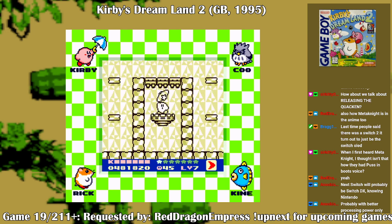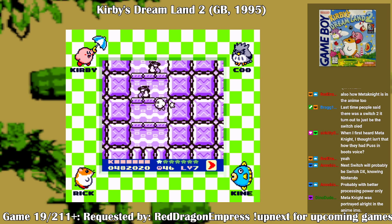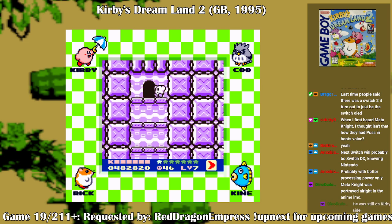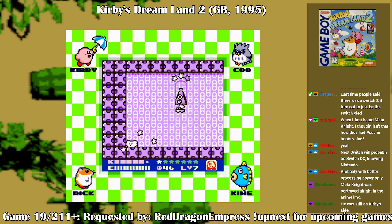And there — that's all seven Rainbow Drops! We can go beat the game now! That one was just literal — that was just evil.